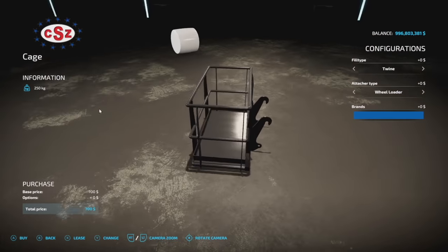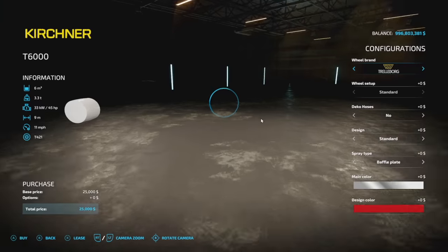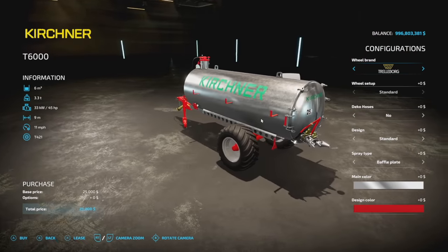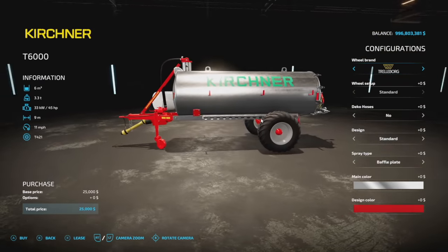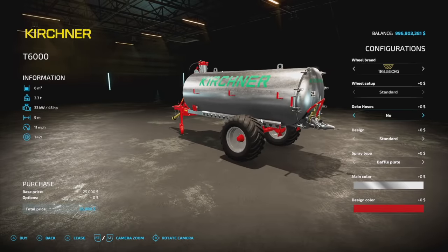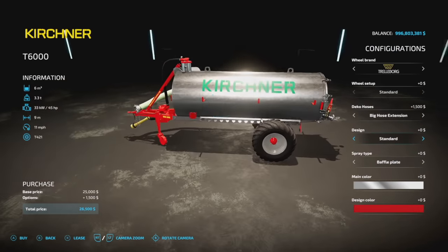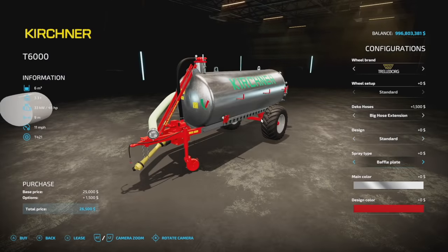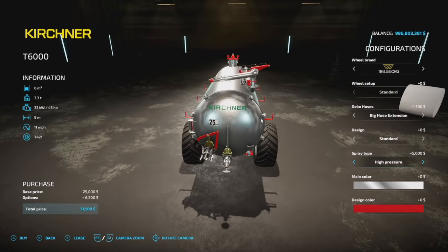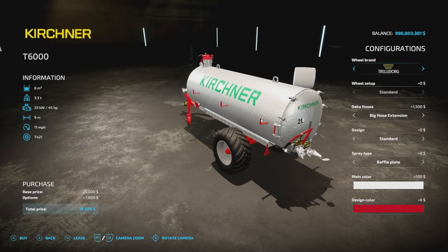Another mod from Agrar Design Austria — the Kirschner T6000 spreader for slurry and digestate. 6,000 liter capacity, 3.3 tons, 45 horsepower, 9 meters working width at 11 miles per hour. Trelleborg and BKT tires back and forth. Decorative hoses — a bunch of different options. Coupling left, standard, right, both, or neither. Sprayer types: baffle or high pressure. Main color: galvanized or chrome, and a couple different reds for design color.